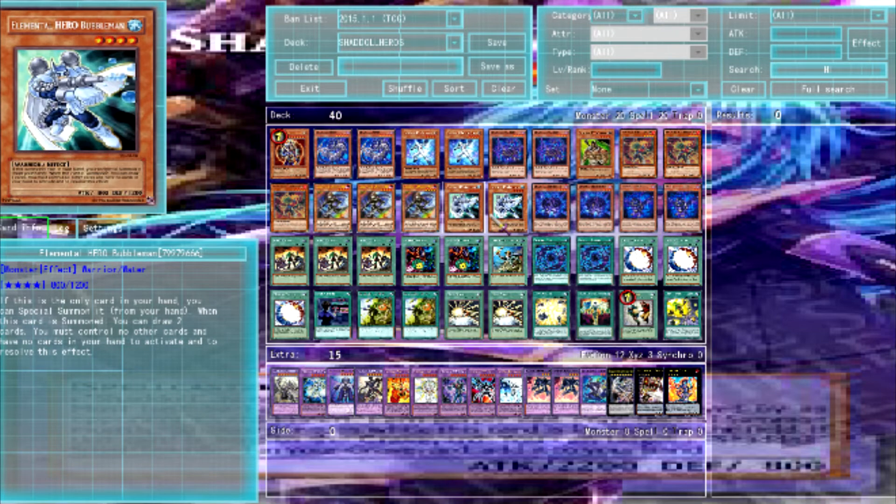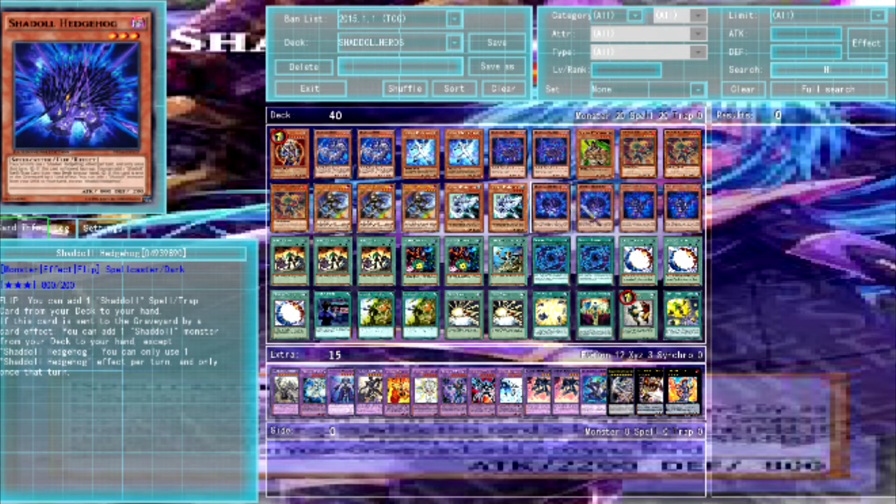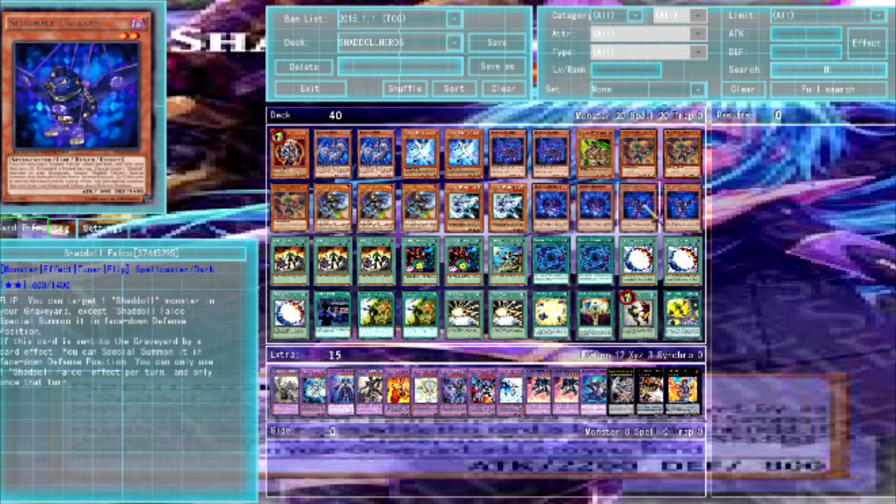Three Bubble Man — you pretty much use him to make Ab-Zero, and then you use Ab-Zero to then board wipe, Mask Changing him or Form Changing him into an Acid. And you also use him for your Rank 4 plays. Two Hedgehogs, two Search, and two Falco. Falco is first to summon from Grave if he's sent to Grave, or if he's for play stuff.